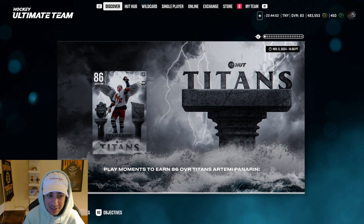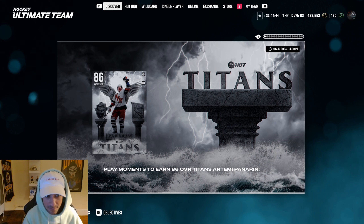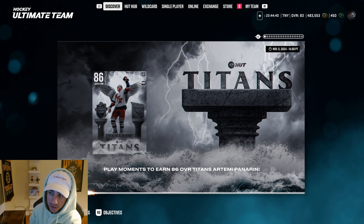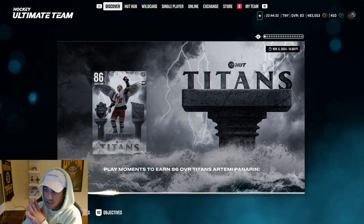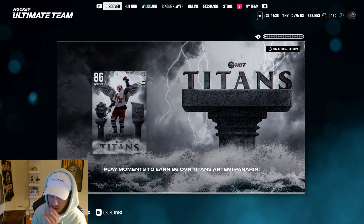This is basically the first easily obtainable 86 overall — the first 86 that's not a Team Builder, Ultimate Icon, or X-Factor McDavid — and they're giving it to us for free. The card art is absolutely insane, up there with Team of the Year card art. Wait till I show you the actual card itself because it's cracked.